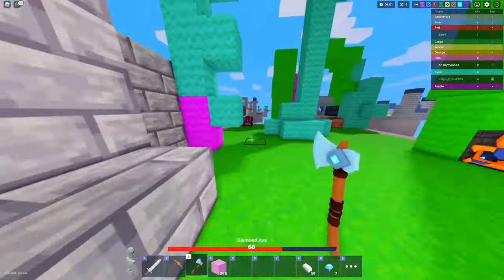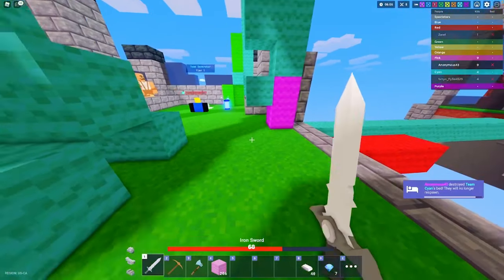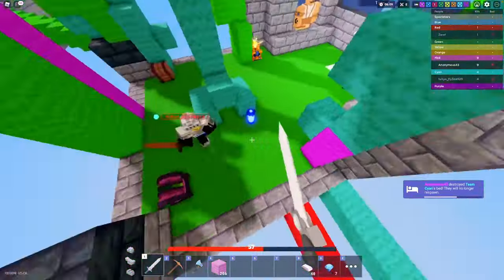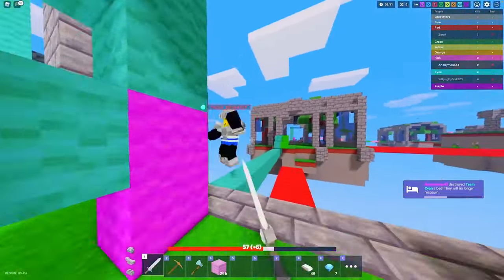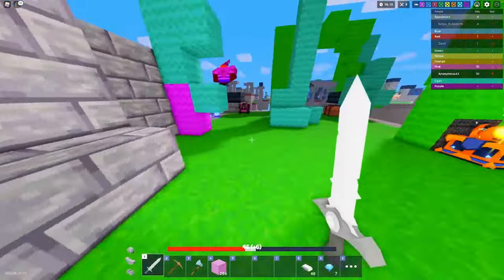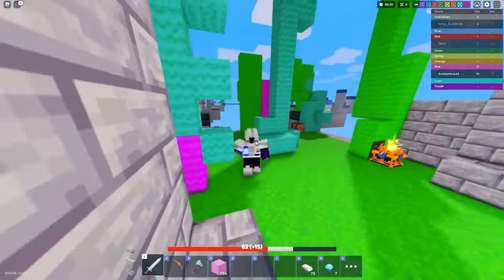Oh my gosh, protect your bed! Nice iron sword - pretty useless when I got a shield and damage buffs and speed. I'm better than Zephyr. I don't know what Zephyr's like, haven't used it before, but I'm guessing Cobalt is better than Zephyr.